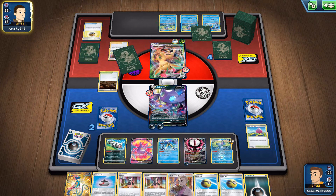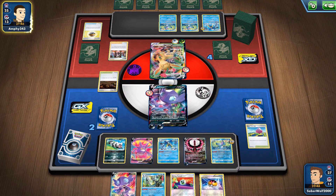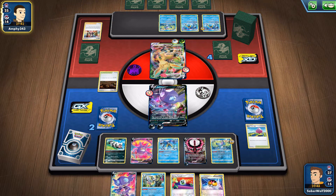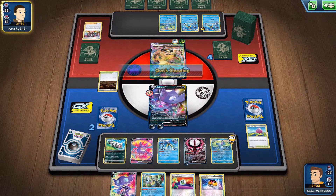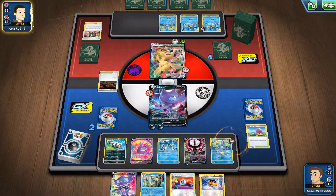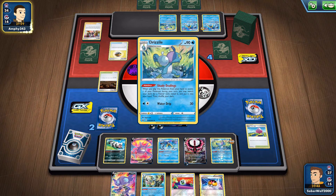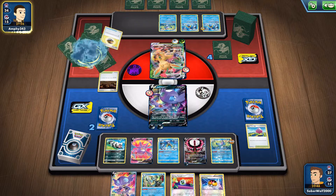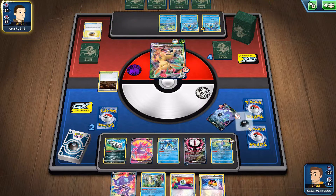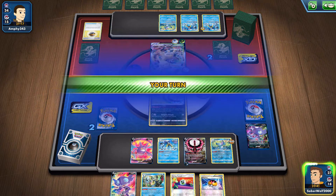Unfortunately, my opponent is ready to go again with the other Leafeon VMAX. Got rid of my Stadium, two energies — big Grass VMAX. That's a threat — it's easily going to kill the Sableye V. And I don't really think I'll be able to respond here. If this guy dies, I still have an energy switch and I can power up Sableye V if I want to. But we need five damage counters to finish this guy off. If I don't, then he's just going to kill me and get the remaining two prizes. So it's a very difficult, probably unwinnable situation.